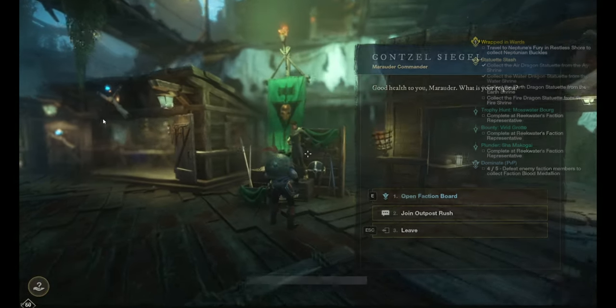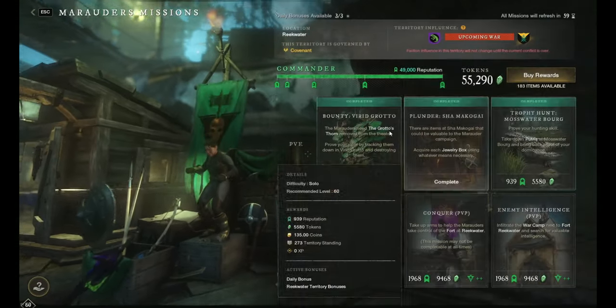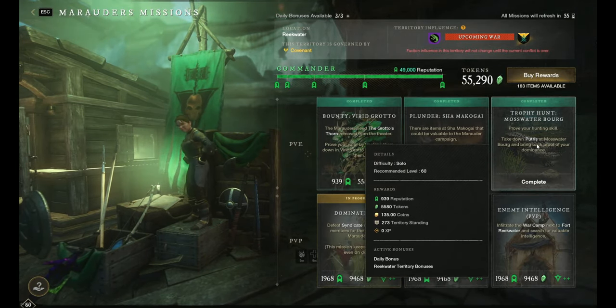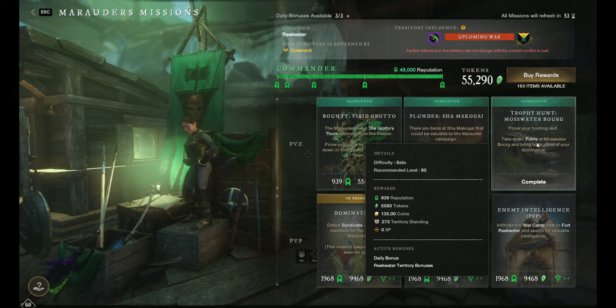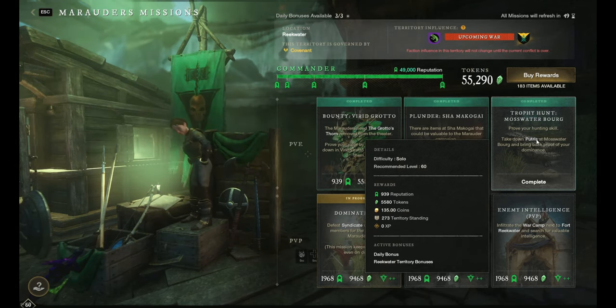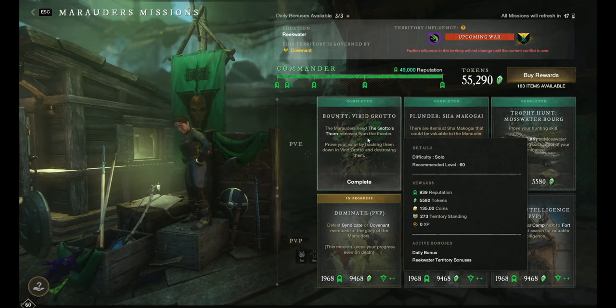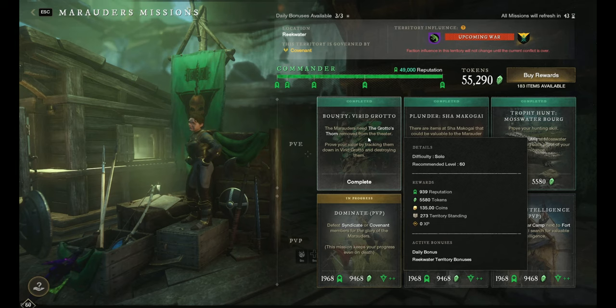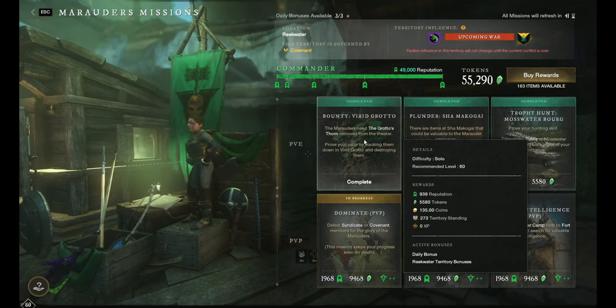Aside from your dailies and the packages, there are a couple other things you can do. Go to any faction vendor — I suggest Reekwater — and do three faction quests every day for a nice bonus. As you can see, we're getting 135 coins for each quest. They only take a couple minutes to do and you also get a bunch of tokens. Let's go ahead and accept these.